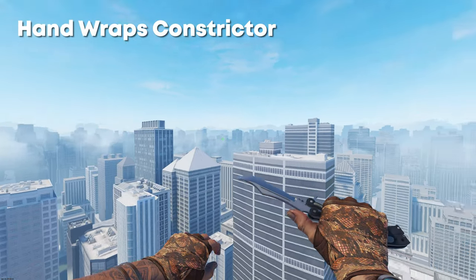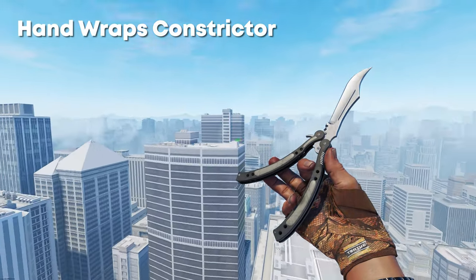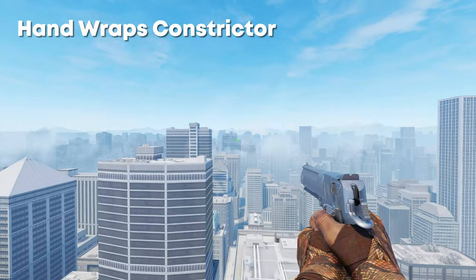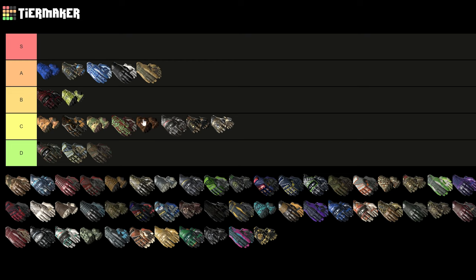Next up we have the Handwraps Constrictor. They make sense — they're obviously meant to be a kind of snakeskin pattern, and it's kind of cool because snakes wrap around their prey and these are handwraps, so it's a cool concept. I'm just not necessarily a massive fan of the color. I'd probably put them around here.